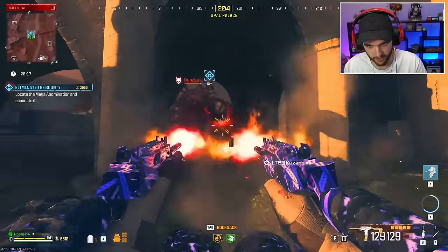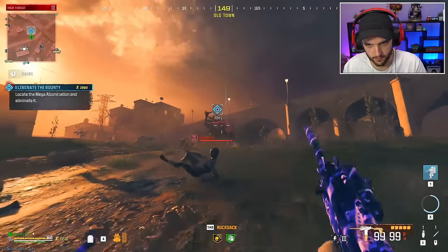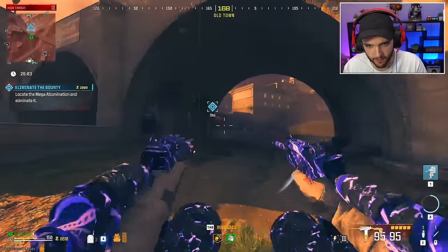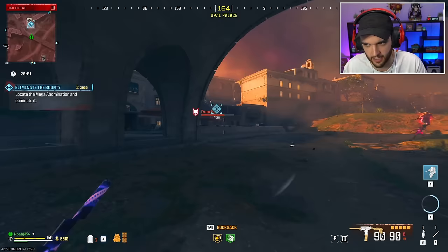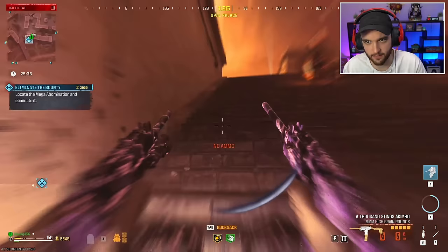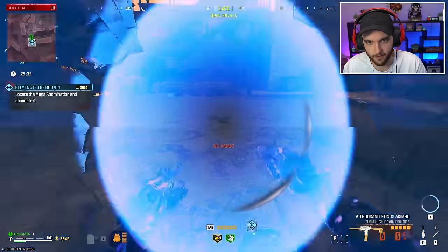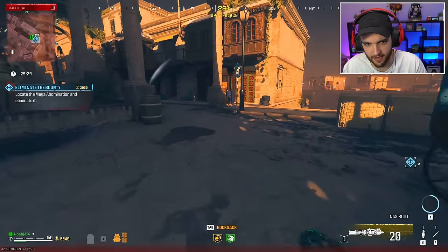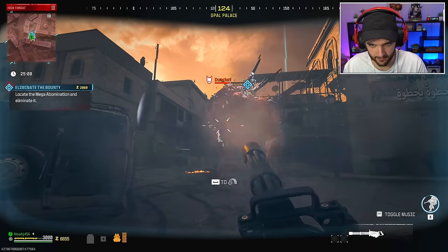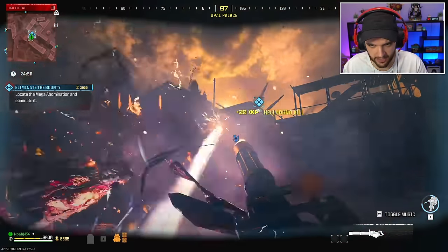I don't think I've ever seen a Mega Abomination spawn in this area of the map — so this is a nice little fun first for us. These things are doing a great job of shredding him. Unfortunately we are now out of ammo. They added it so if the bosses go too far away they start regenning health. Now we have a second Mega Abomination. I wasn't going to use this, but I think it might be time to — come on buddy, it's time for you to die so we can go get more ammo and continue our run.